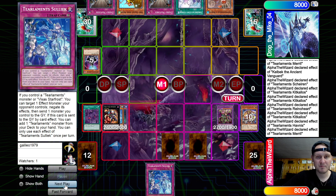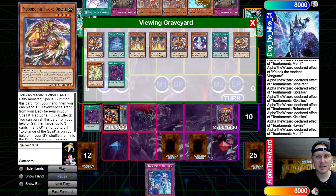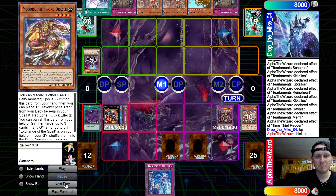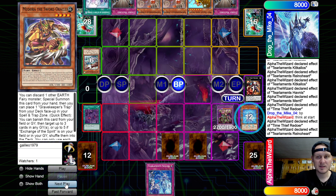Set Solic. Set Twin. Activate Zombie World. Pass turn. Drew into another Robina — that's not that good. Standby, we equip the monster. Battle phase, think at start. We're going to go ahead and Redoer effect, detach. Was it worth redoing there? Or should we have just waited?